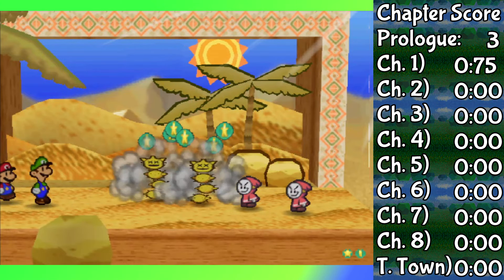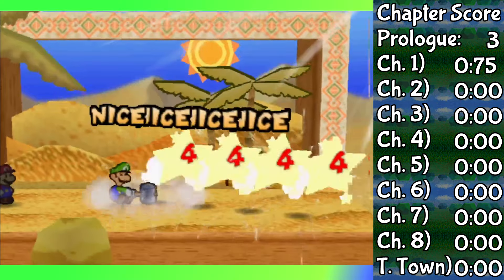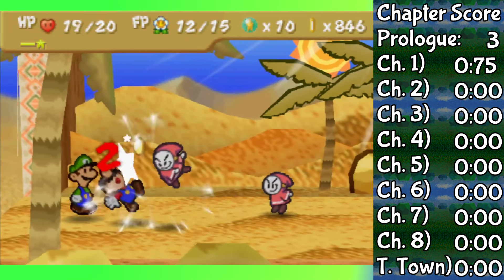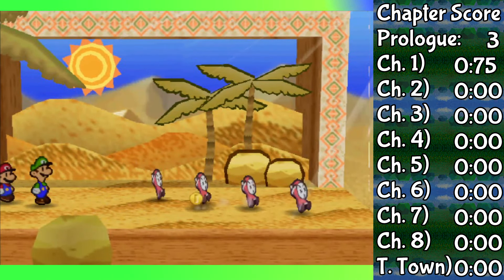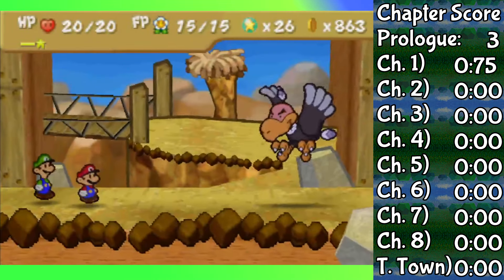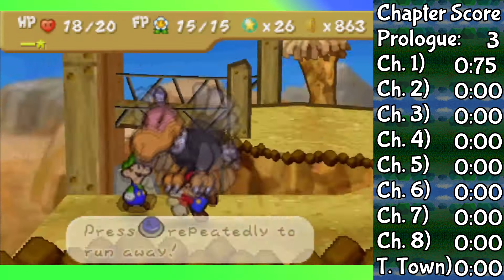Luigi had a hammer this entire time, or he just materialized it after getting the super block. And get this — it's not just your standard Quakehammer either. Quakehammer does two damage with a single hit. This is more like a Power Quake, doing four damage to all enemies that are either on the ground or on the ceiling. But more importantly, Luigi's jump now does two damage, not just one per hit, which makes this fight last half as long.